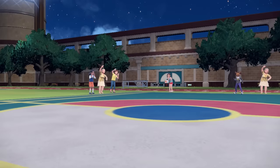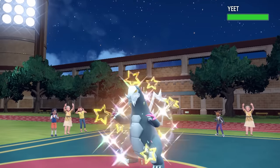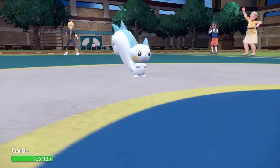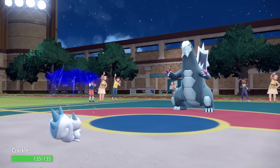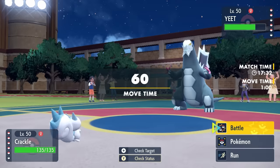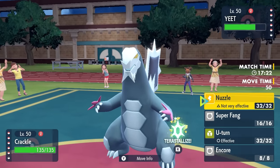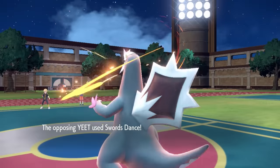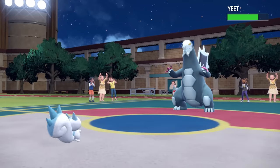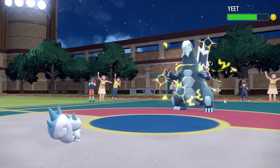Now we have an empty battlefield. I bring out Pachirisu to limit whatever they go into with a Nuzzle para. They decide to go into Baxcalibur, which is a massive threat and is going to be faster. Because of the Sticky Web, it does take some chip from Stealth Rock, which is helpful. I figure this thing definitely wants to set up — and sure enough, it goes for Swords Dance, which is actually perfect. Now I can freely land the Nuzzle and get a nice para.